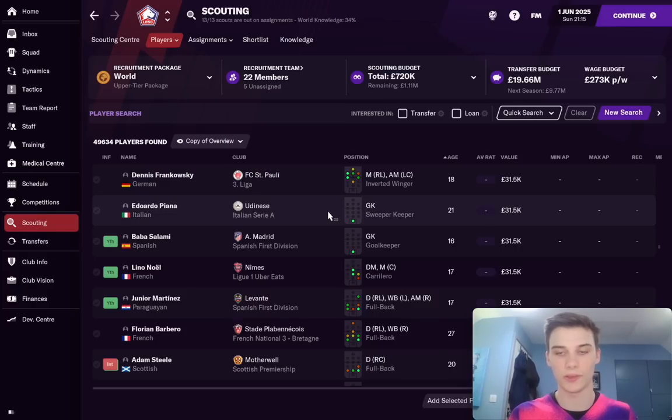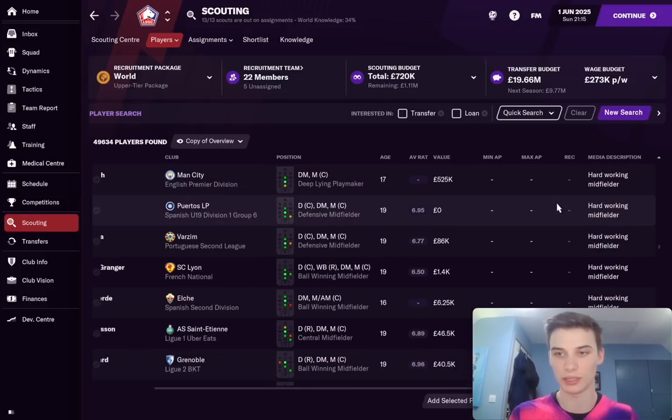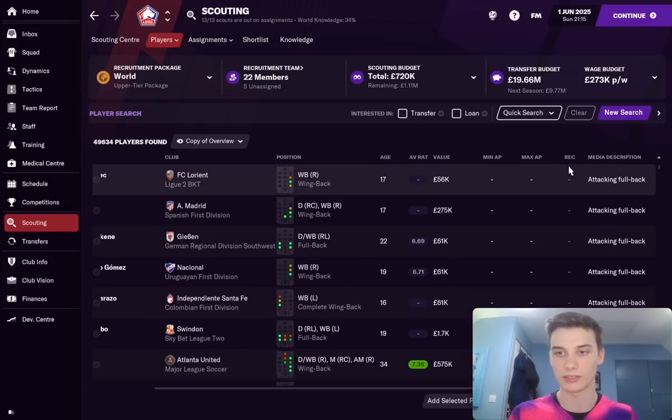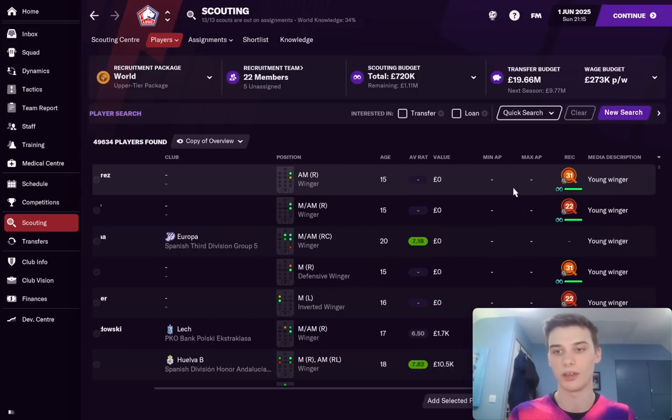Once you've confirmed that, feel free to save it — you'll be able to see the media description of all the players in your save. Now if we filter by that, it will go in alphabetical order. So it's starting off at 'attacking fullback' if we scroll to the top — we want to look for 'wonderkid', which is on the opposite side. In my opinion this isn't realistic at all because we're just going to get the names of every single player considered a wonderkid, but some of you don't care about realism and just want to find some good players.